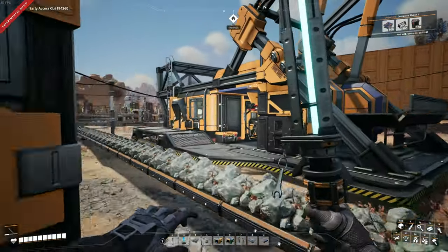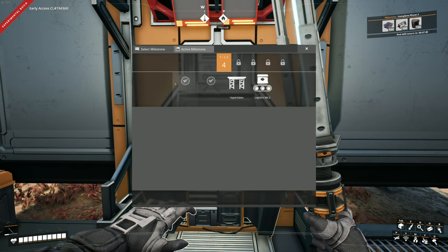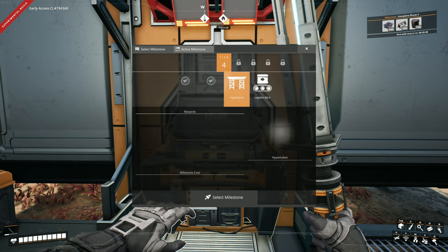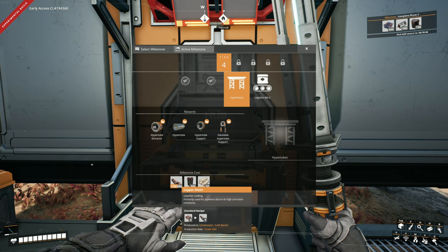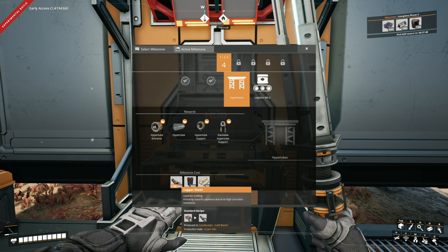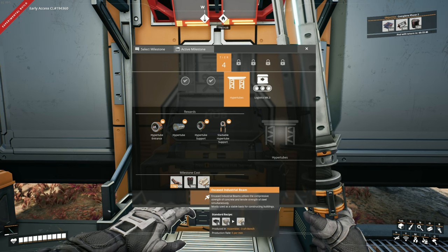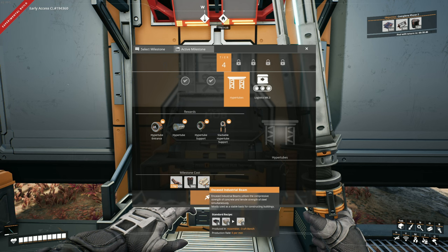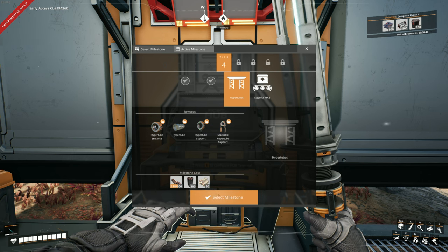We're moving along real well with our tiers here. Let's check out the hub and see what milestones we have left. We have hyper tubes - great transportation system, real key. We are storing up tons of these copper sheets which we'll need to do that. It requires tons of steel pipes but it also needs encased industrial beams, so we should add that to our steel factory and start storing those.